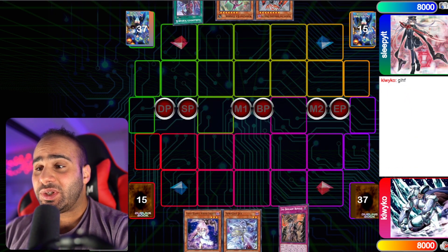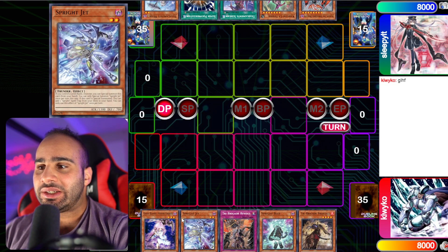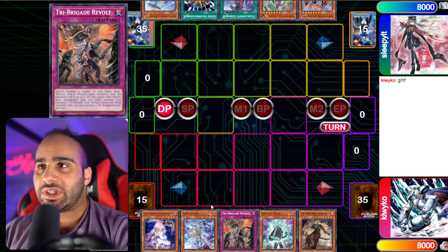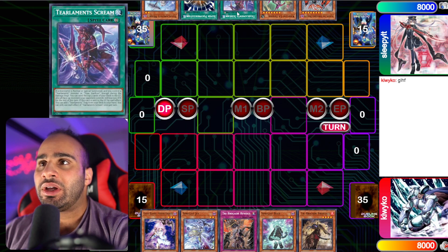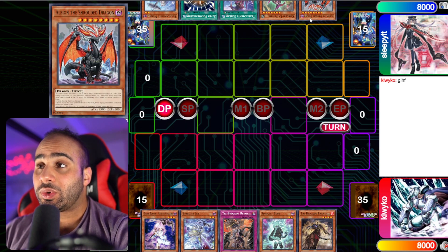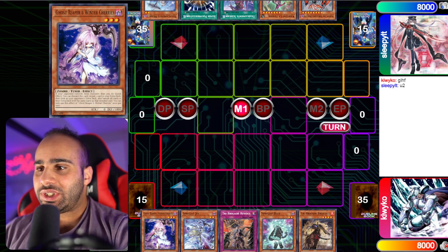Tribrogate Splite is going to be winning the dice roll and going first, with main deck Ghost Reaper — very spicy — as well as Jett, Blue, Fractail, and Revolt. Doesn't get any better than that. While our Tear Laments friend has Albion the Shrouded Dragon, Fenrir, Scream, Super Poly, and Meru, which is also a relatively respectable hand. However, this is actually really impressive, so let's see how he's going to be piloting that.